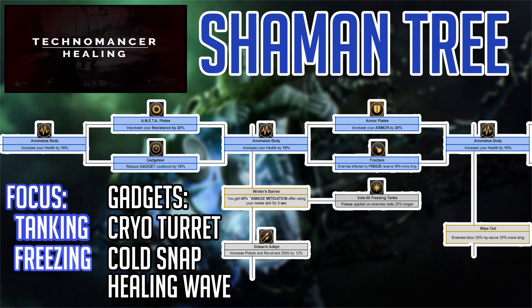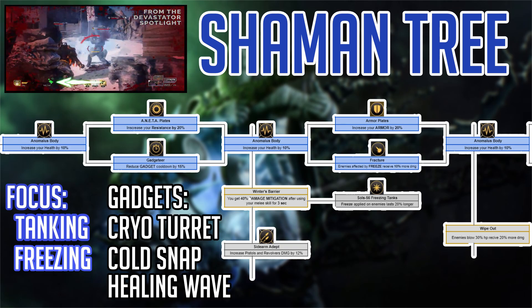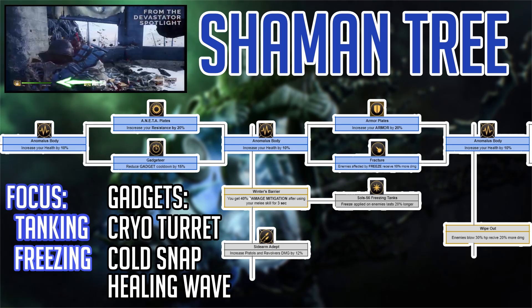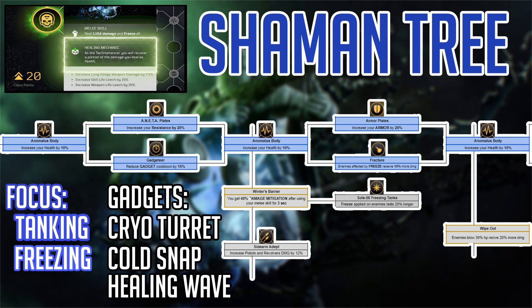Freezing will be the easiest way to control enemies. At the next junction, we have Armor Plates, which increase your armor by 20%, and Fracture, which increases damage by 10% on enemies affected by freeze. Freeze is about to be the bread and butter of the Shaman Technomancer.